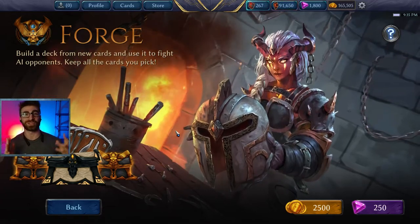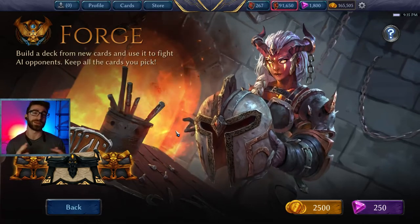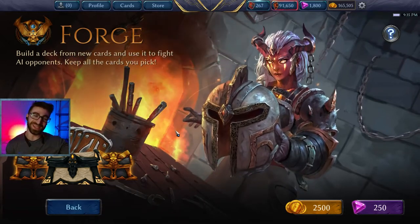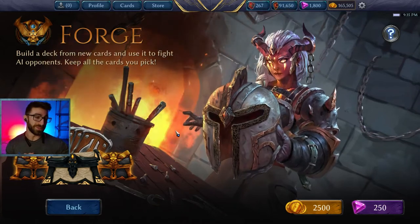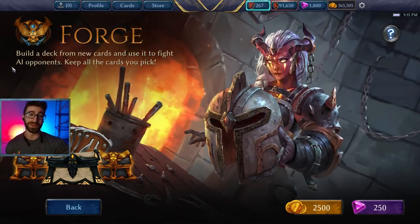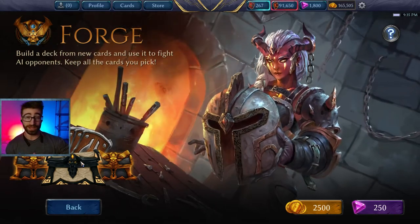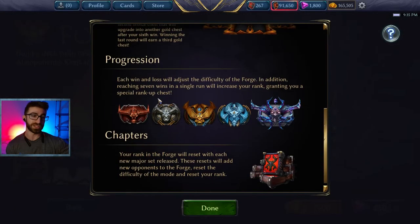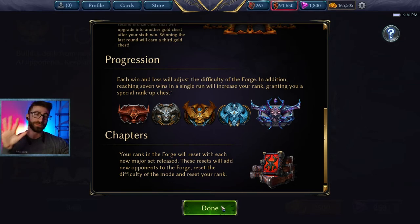Just like Gauntlet, there's very good value in playing and completing your Gauntlet and Forges. If you manage to complete your Forge or Gauntlet and beat all of the AI opponents, you get a rank-up chest. Your rank is always shown in the upper left-hand corner. You start off unranked, and if you beat all of your AI opponents, you win the rank-up chest. You progress through bronze, silver, gold, platinum, and masters — five rank-up chests from completing each chapter.